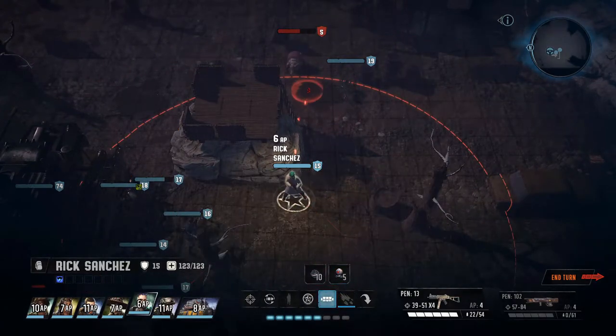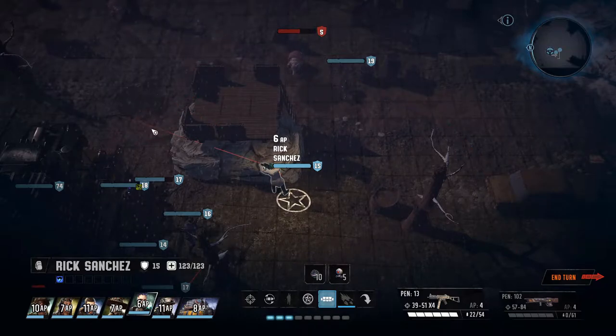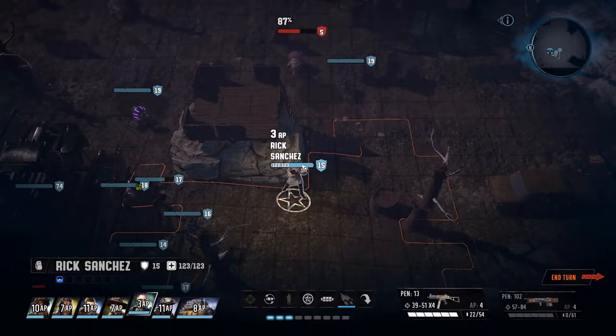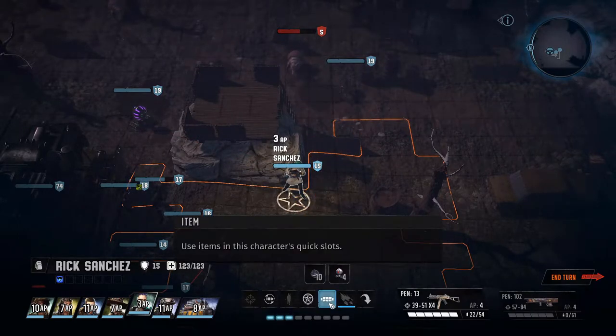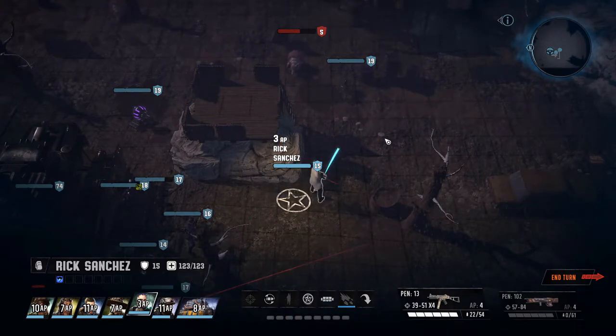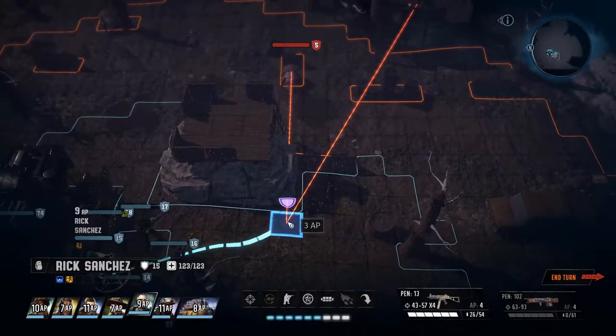Hey everybody, welcome back to the Villain's Guide to Wasteland 3. Today we have a build that makes clever use of mechanical companions as well as being able to laser down any opponent he encounters. So pack your utility slots with extra turrets and sawpups because today I bring you the Tinkerer of Terror, the Inventor of Sanchezium, and of course the smartest man in the universe.